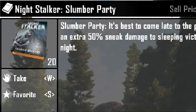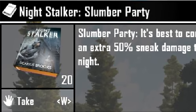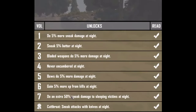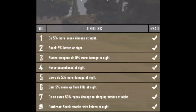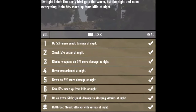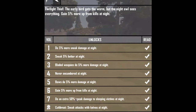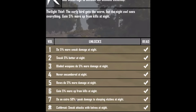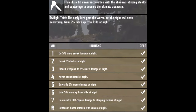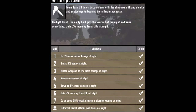Night Stalker is all about being stealthy. You get better sneak damage at night, then better stealth at night, then bladed weapons do more damage at night. You're never encumbered at night, bows do more damage at night, and you gain more XP from kills at night. The seventh book gives 50% more sneak damage at night, and once you collect all seven it's a plus 200% damage at night. That's just crazy.